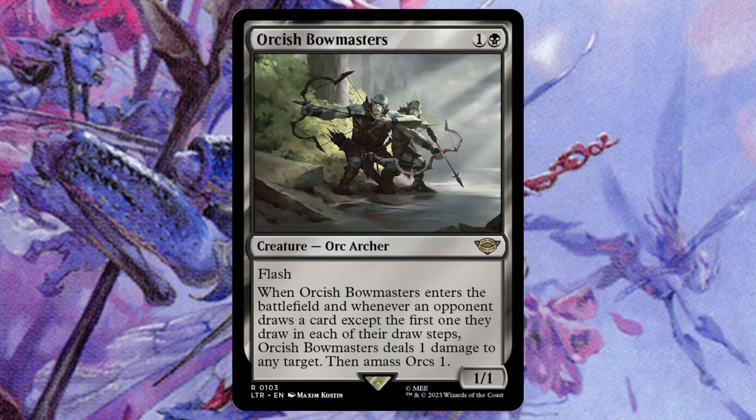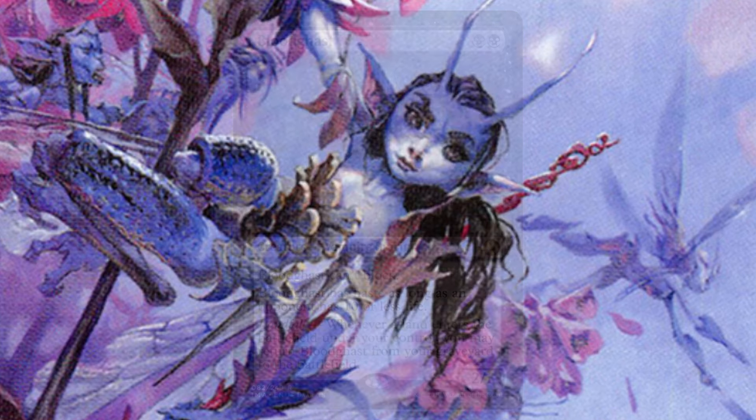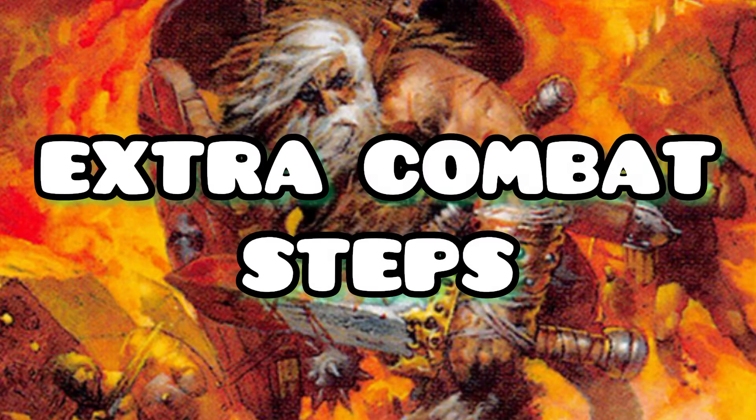Orcish Bowmasters is just messed up, especially when you pair it with the two wheels we have in the deck - it creates a massive orc and deals a lot of damage. Blood Ghast is an all-star; super simple - when a land enters the battlefield you can just bring it back onto the battlefield. Black Market Connections is another amazing card to see in your opener because we utilize every single part of it: the treasure tokens, the body to sacrifice, and the additional card draw. Dockside Extortionist is just broken - comes down early, creates treasure tokens, and you can sacrifice him without missing him.